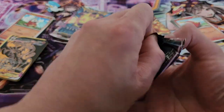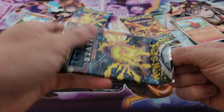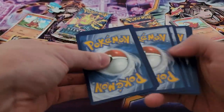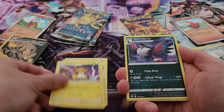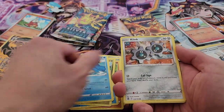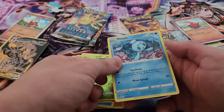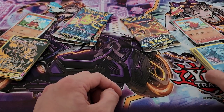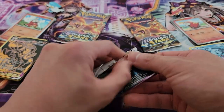A few plus points on the Quaxly side of things! Moving back to Fuecoco's side — another Silver Tempest. Here's the code card. We have Raichu, Honchkrow, Finneon, Phoebe, Dratini, Wailmer, Klink, Petilil as a reverse holo, and Finneon as our regular rare. Nothing special in that one.